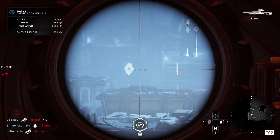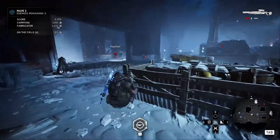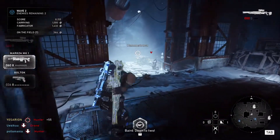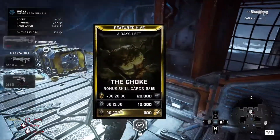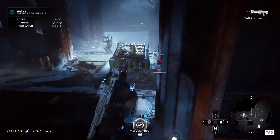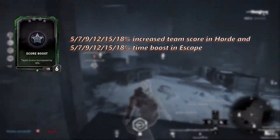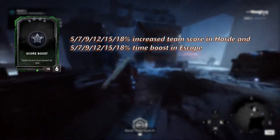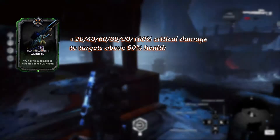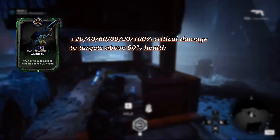Leveling up any class gives you access to more cards and card slots. You earn extra card slots when you hit levels 3, 5, 7, and 9, and you can reach level 9 quite quickly especially if you make the most of the class XP boost you get from doing daily Horde and Escape. At level one all you will have is Score Boost — use it for now. Level two will unlock Ambush, which does extra critical damage to targets above 90 health.